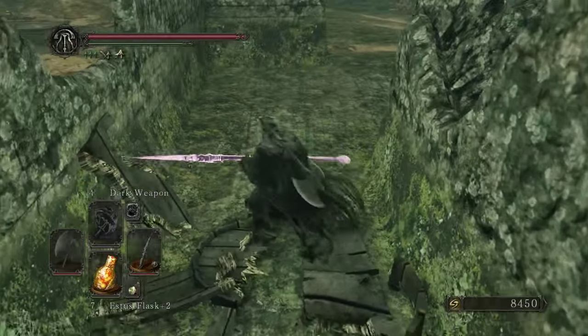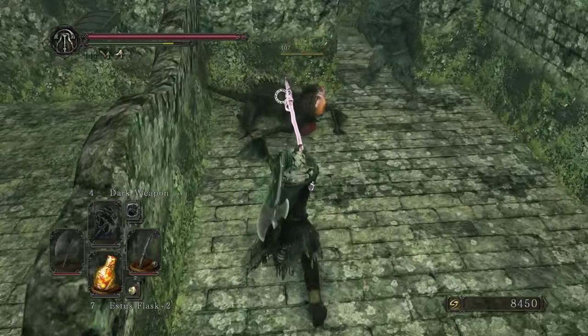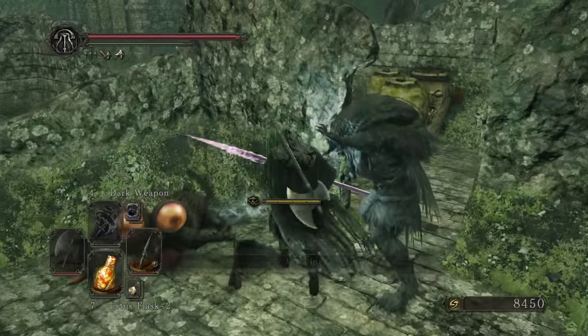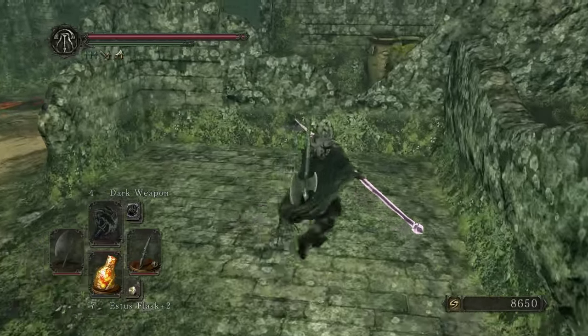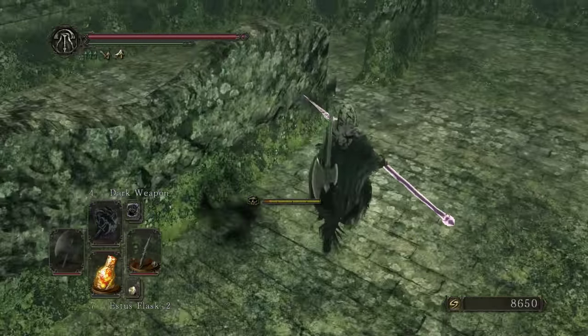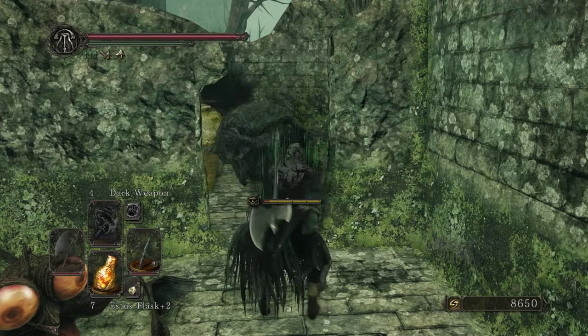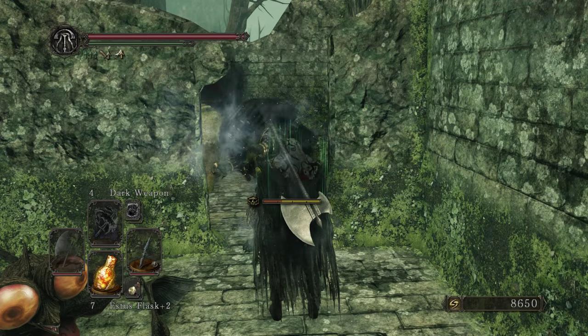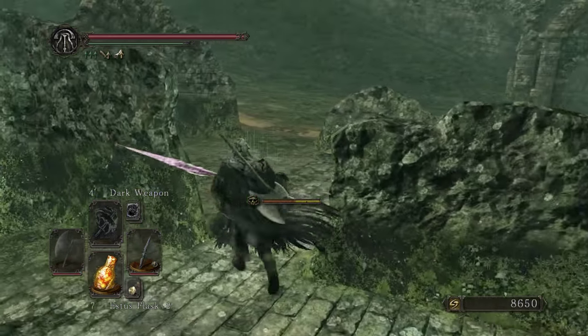Really nothing inside a giant barrel like that with no enemy — I gotta say I'm a bit surprised. If you have a Fragrant Branch of Yore, you can use one right here. If I remember correctly there's some decent loot, so we're going to use the branch on this guy. We're going to back on up because obviously there are a couple curse urns right there.